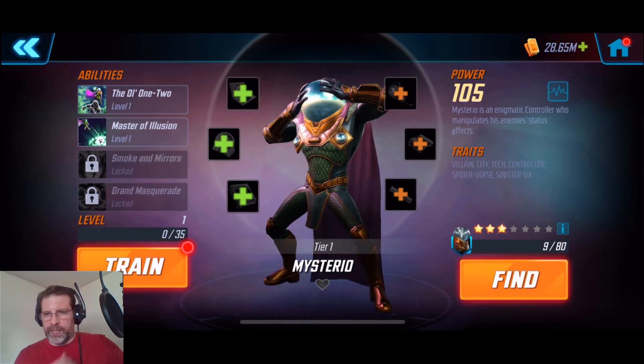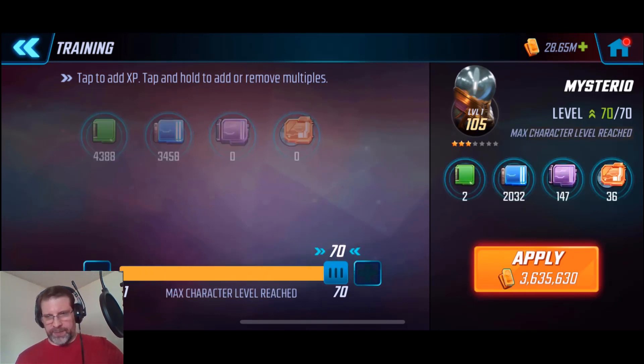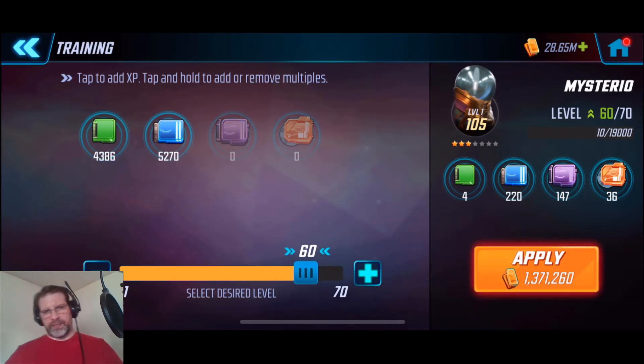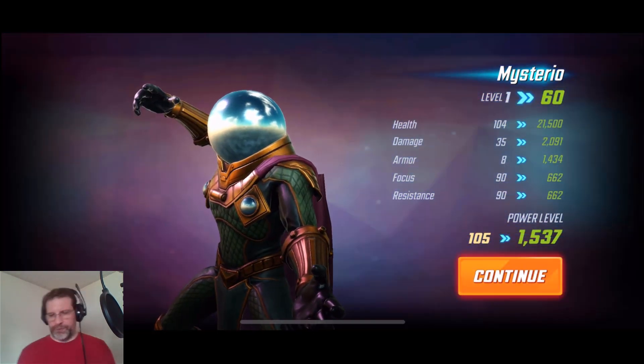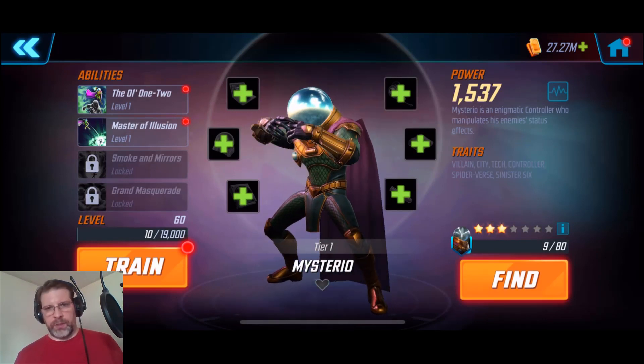We have him at 105 power right now. Let's go ahead and see where we're going to train him up to. We could take him all the way up to 70, but I'm going to bring him down to 60 because that's where I have all of these guys right now, and it allows us to still unlock all of the abilities. He goes from 105 to 1537 power.